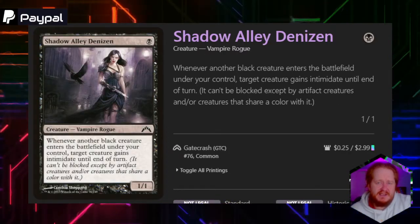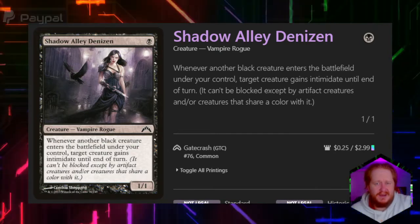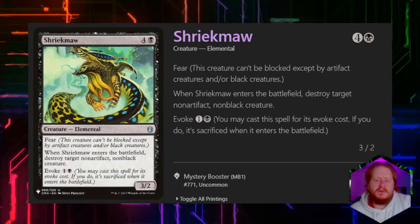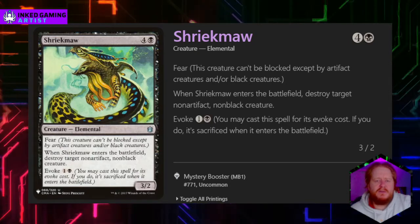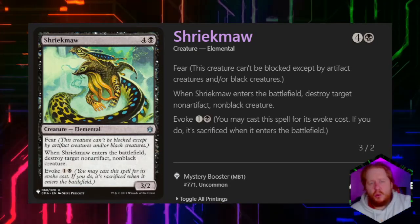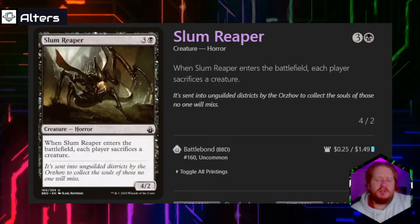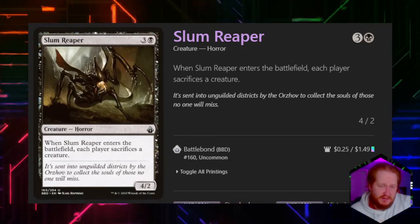Shadow Alley Denizen for 1 black says whenever another black creature enters the battlefield under our control, target creature gains Intimidate until end of turn. Treek Maw for 4 and a black has Fear and it's a 3/2. When it enters the battlefield, we can destroy target non-artifact, non-black creature, or we can evoke it for 1 and a black. Slum Reaper for 3 and a black is a 4/2 — when it enters the battlefield, each player sacrifices a creature.